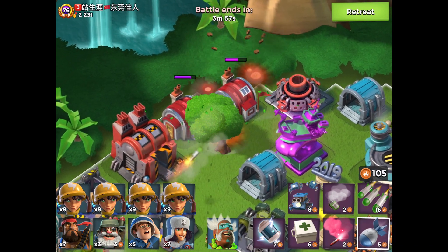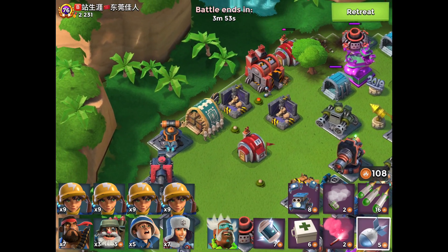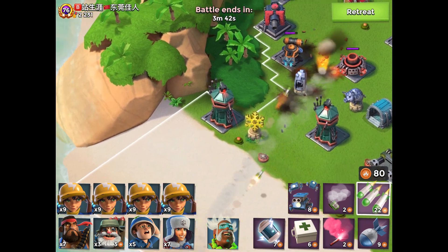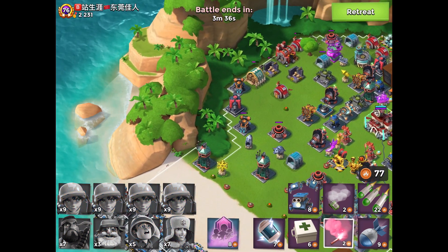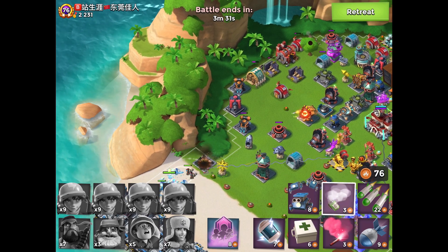I start with one barrage and one bomb to take out that resonance and open up an area for my troops to gather. I take out those two mines, one bomb each, and then I barrage three mines that are all together, just barely able to get those. I'm going to ignore the one mine next to the sniper tower and the boom mine. Hopefully if I flare my troops correctly I will not hit that boom mine.